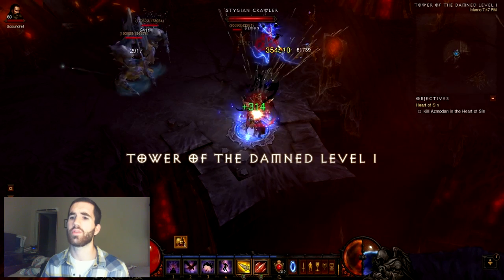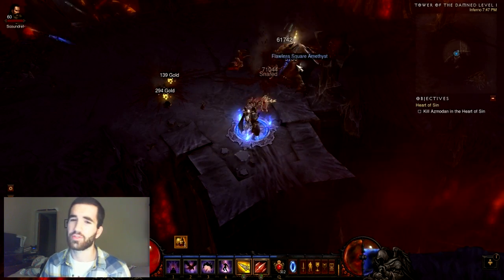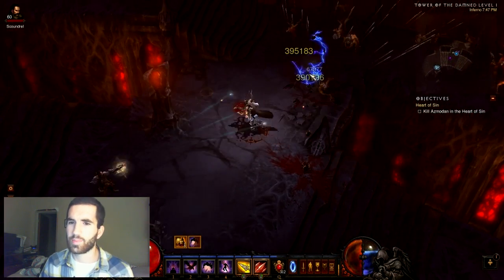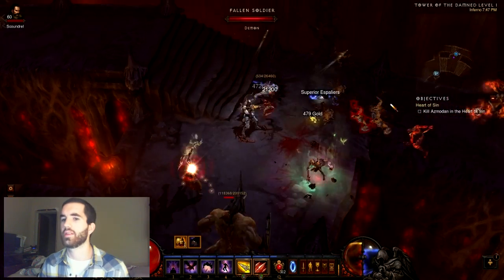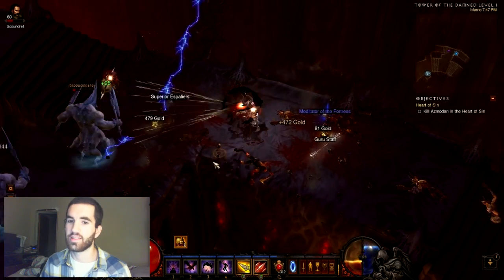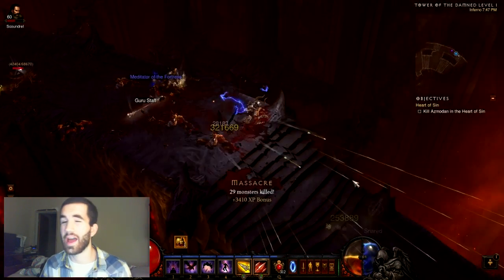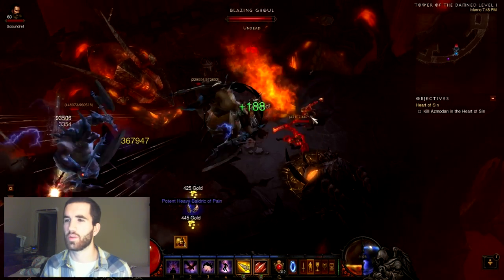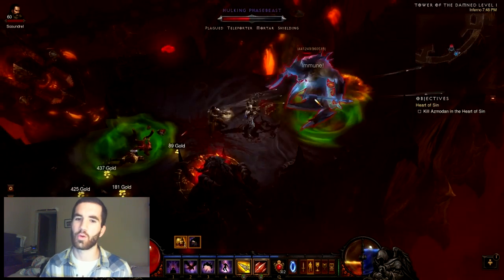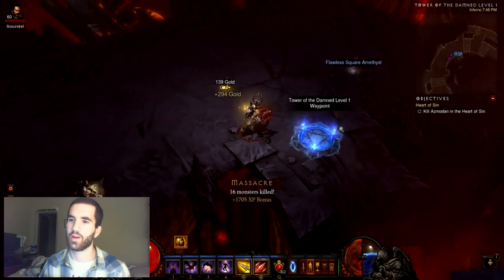Then you're gonna go to the Tower of the Damned, Level 1. This is a fairly fast run — about the same pace as Sky Crown Battlements. It's not the highest density but there are a good number of elites, roughly one every 30 seconds. On average you'll stumble across about two elites. It's a very quick run; you just go right in a circle. It's a standard area in pretty much every efficient run.